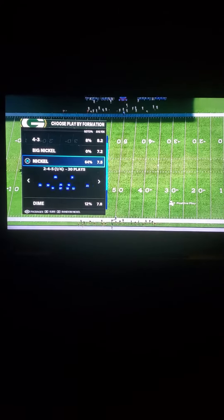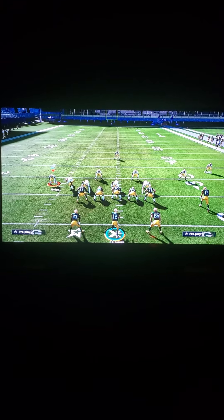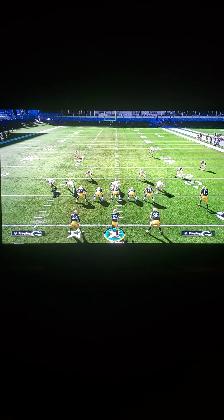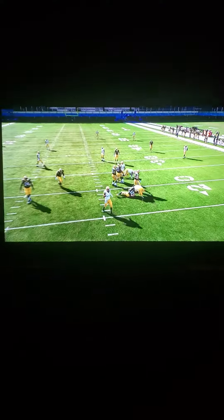All you're going to do is come out in the play 335 Odd Cover Three — it doesn't matter which play from this formation. You're going to hit R1 and flick the left joystick up to spread the entire defense, and you're just going to keep them contained. That's literally it. What you're going to see is this pressure loops right around the tackle every single time for an instant sack.